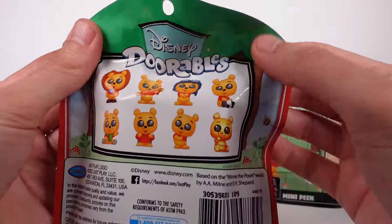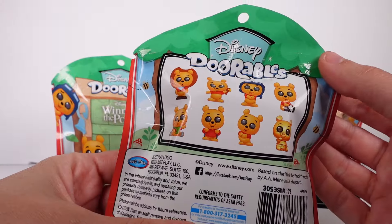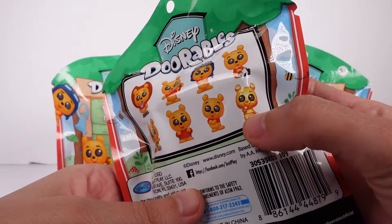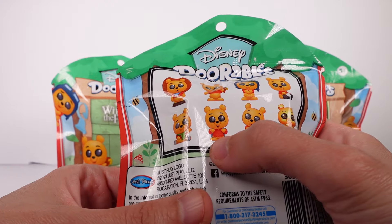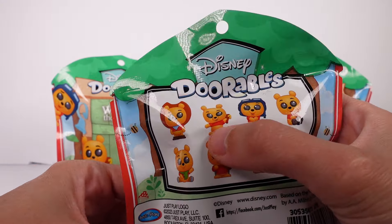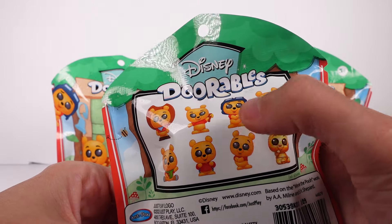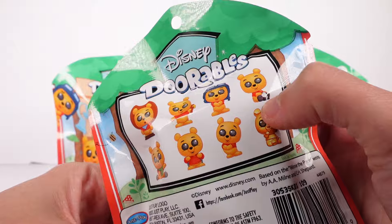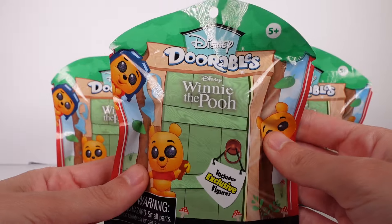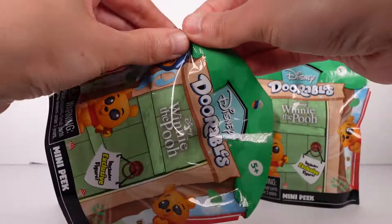Look at all of these ones there are to collect — it looks like there's eight. There's a golden one that's probably harder to find, a normal one, a backpack, a winter cowboy, one eating honey, and a pilot. I have three things to open up with you guys, so let's go ahead and get started.